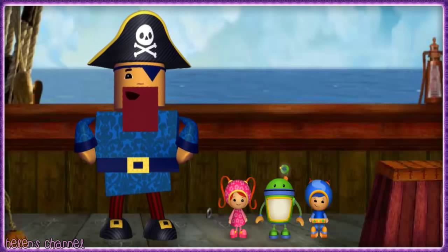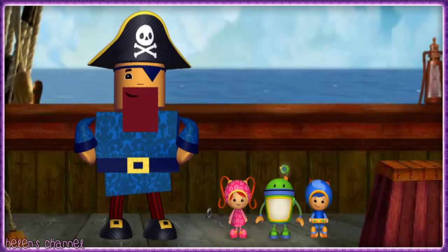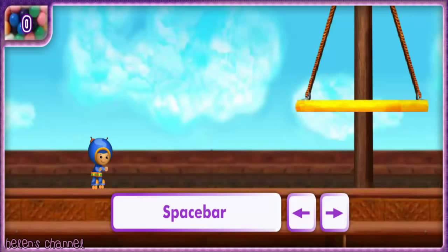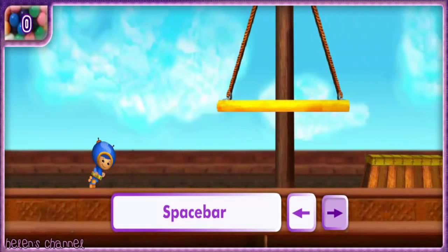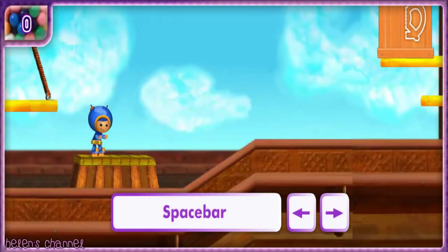Not to worry, Team Umizoomi. We can get the key by feeding the crocodile its favorite foods. All I need to do is find the crocodile's favorite foods. Umi friend, I'll need your help. Let's go! Press the arrow keys to move me around Squarebeard's ship. Press the space bar to make me jump. Use the arrow keys and the space bar at the same time to jump forward or backward.